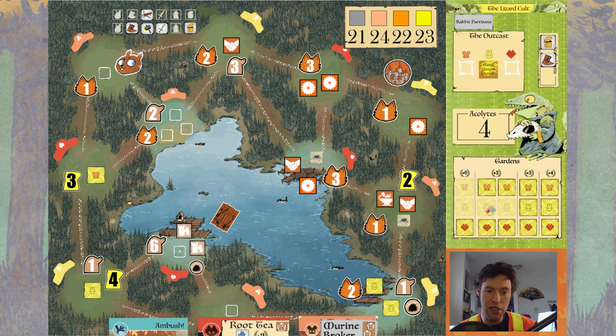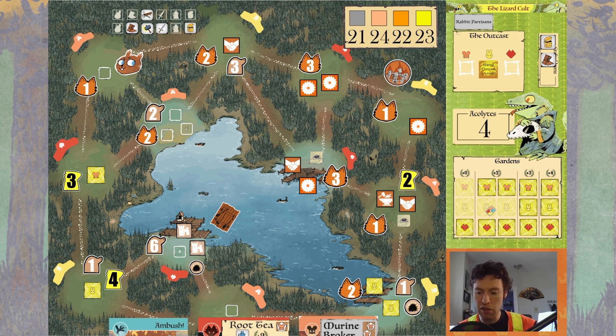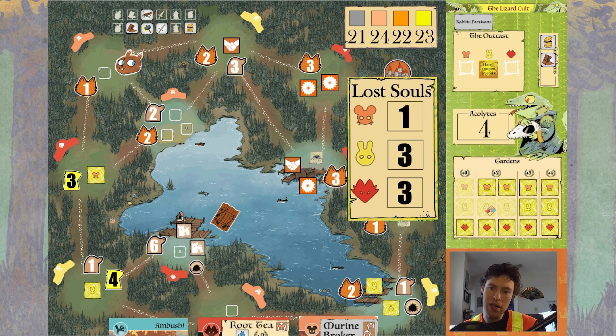The lizard cult is doing pretty well at 23 points. I think they could close it out on their turn if things go right. They've crafted the coins and a boot that's waiting for the harrier. The lizards also have rabbit partisans crafted — good on defense. They've got four acolytes and just the one mouse garden. If they're able to pop up elsewhere, it depends on the outcast. Right now we have one mouse, three rabbit, and three fox — tied. The outcast is hated rabbit, so it would stay there if nothing changes.